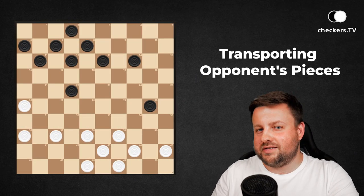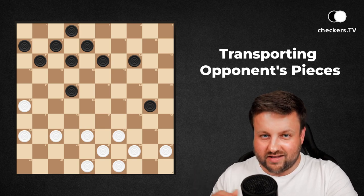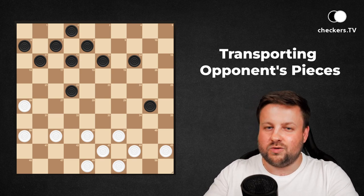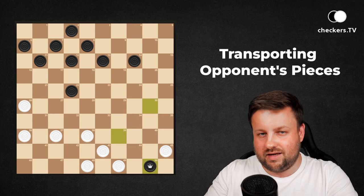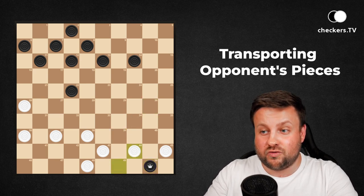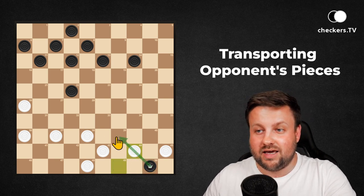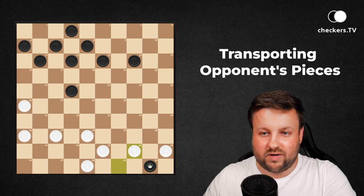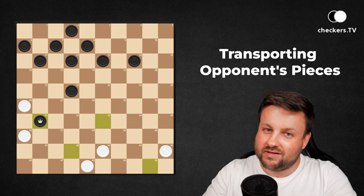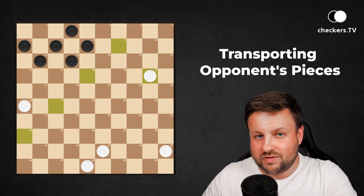Here is the last example of this lesson. Can you find a solution — a way how to win this position? As in the previous one, we have to let our opponent go to the king, and then we use the majority capture rule. Because after sacrificing 49 to 44, this king cannot take two pieces in that direction. The only possible capturing is to take three straight to 31. And after collecting the king and other three pieces, white have the winning position.